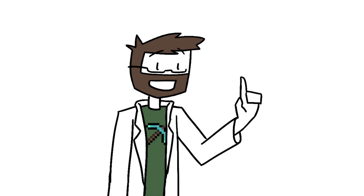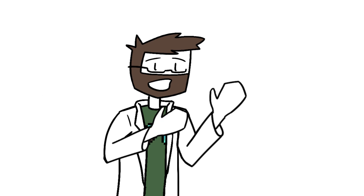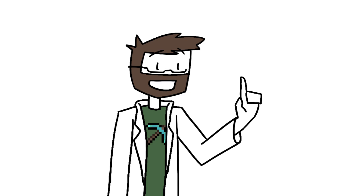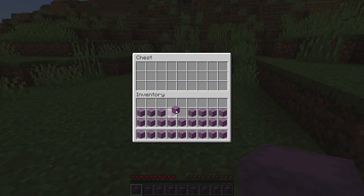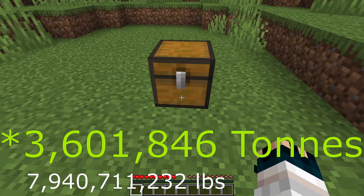To take this one step further, though, we can make the heaviest single block by filling a chest with shulker boxes, each one stuffed to the brim with netherite blocks. That's 27 shulker boxes weighing 100 plus kilotons each, and we end up with a block weighing 3,602,000 tons.